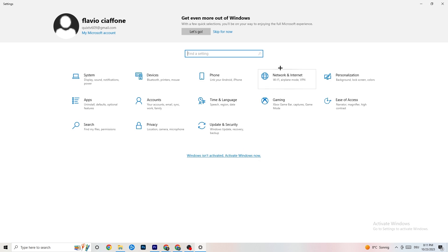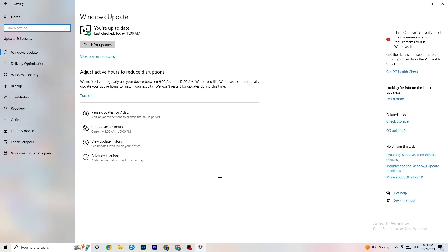Go back to main Settings and click 'Update and Security,' then 'Windows Update.' I really recommend you check for updates — I have the latest version of Windows. Keeping Windows updated will increase your system's performance and help with every single issue you're currently having, so update to the latest Windows version.